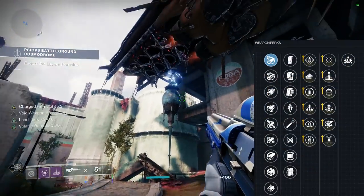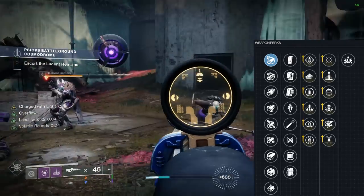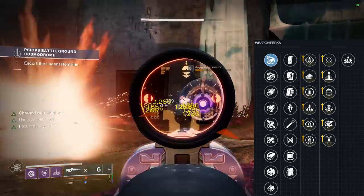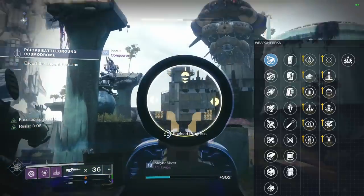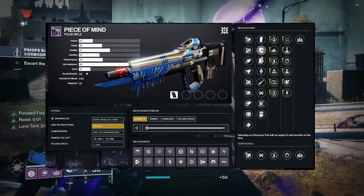Also worth mentioning for controller: Arrowhead Break may be useful because this weapon doesn't have the best recoil direction. In base form, Peace of Mind shoots up and to the right by a lot, but with Arrowhead Break it shoots up and just a tad to the left — nearly perfectly vertical.